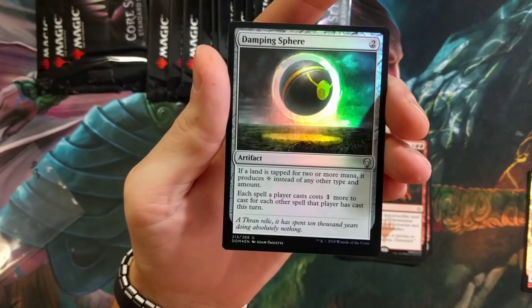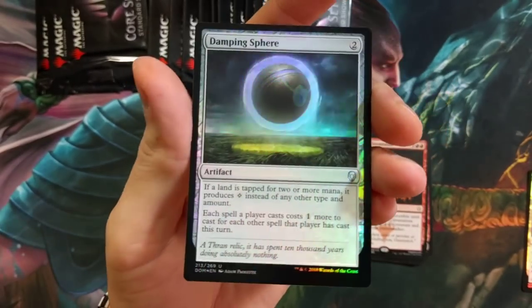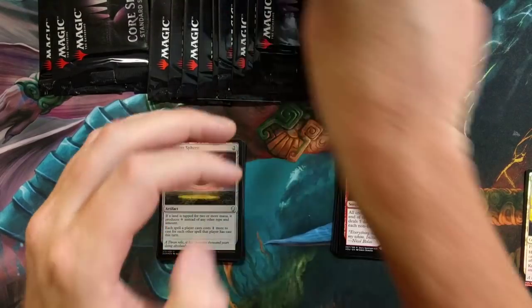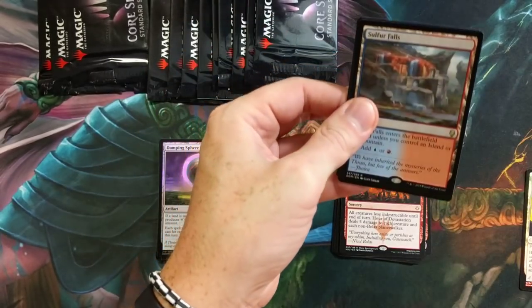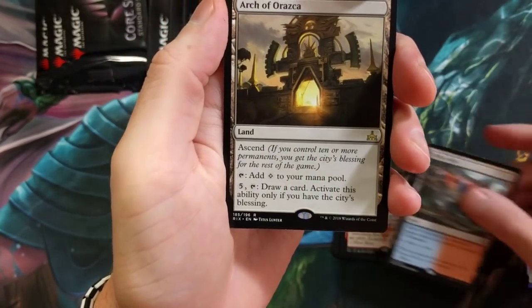Damping Sphere is a great card, and the foil version is seldom seen — it's a bit more pricey. Really really great card. Damping Sphere is nasty — congrats on that, man. You've been doing phenomenal, you have been doing sickly. Sulfur Falls — of course the duals are back!